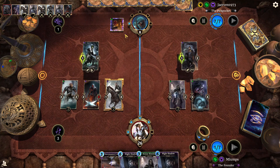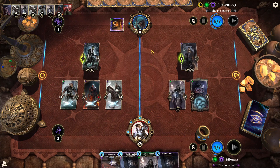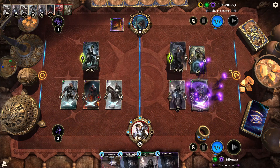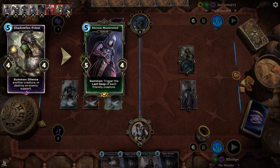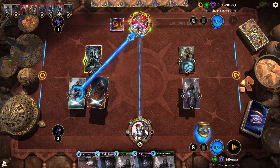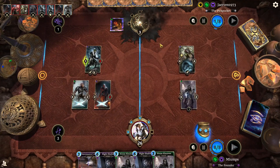So maybe Necrom Mastermind goes in order from left to right. He's got another silence effect. Do you guys see why I'm irritated with silence effects? He needs to get a Prophecy. Yeah, good game — and he's going to just leave. That's fair.